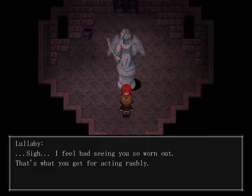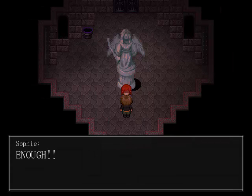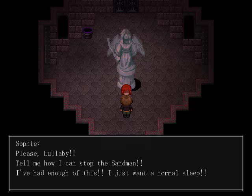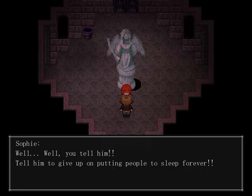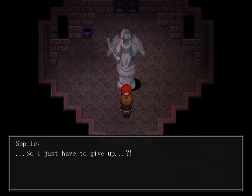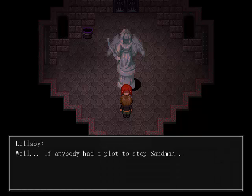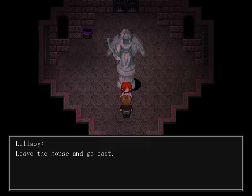I feel bad seeing you so worn out. That's what you get for acting rashly. Why did this have to happen? After all that putting up with being sleepless, you try to put me to sleep and I have to be awake. Please, Lullaby, tell me how I can stop the Sandman. I've had enough of this — I just want a normal sleep. How should I know how to do that? Tell him to give up on putting people to sleep forever. I can't do that — Sandman made me so I can't defy him. So you just have to give up and sleep forever? Well, if anybody had a plot to stop Sandman, I know who it would probably be. Leave the house and go east.